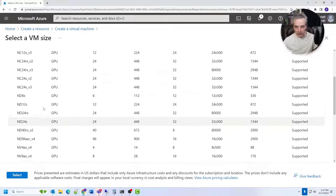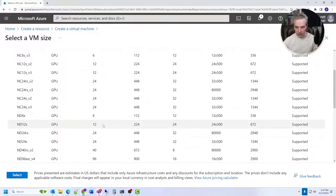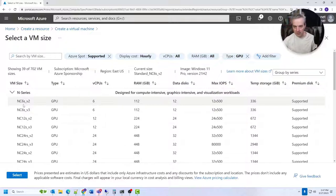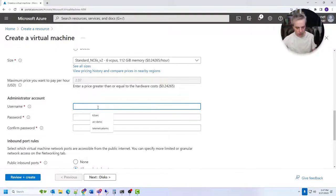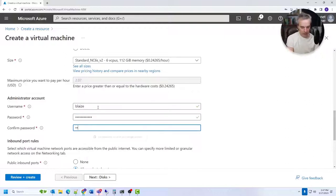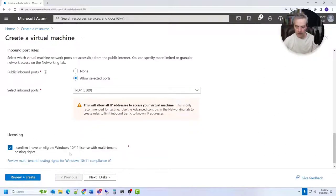You want enough CPU horsepower, and these VMs are loaded with RAM since they're generally used for machine learning, but they'll have enough RAM for most games. Enter a username and password that meets the criteria. For inbound port rules, I'll configure that on the networking tab. If you have a Windows 10 or 11 license you can confirm that; if not, Windows Server works fine too.